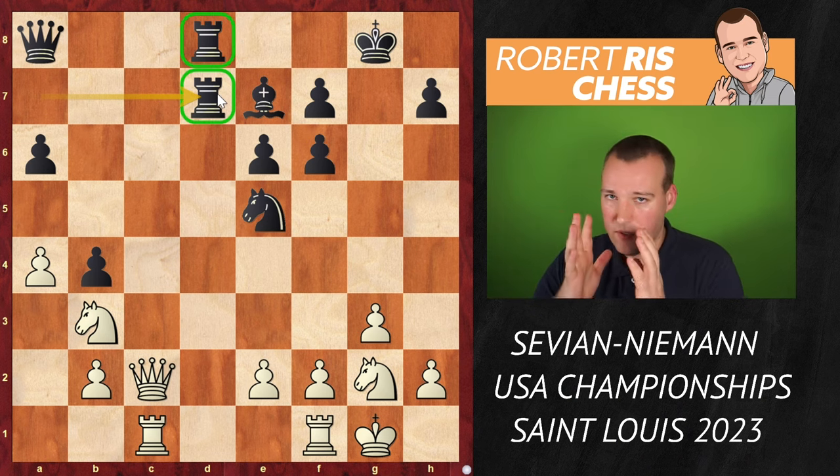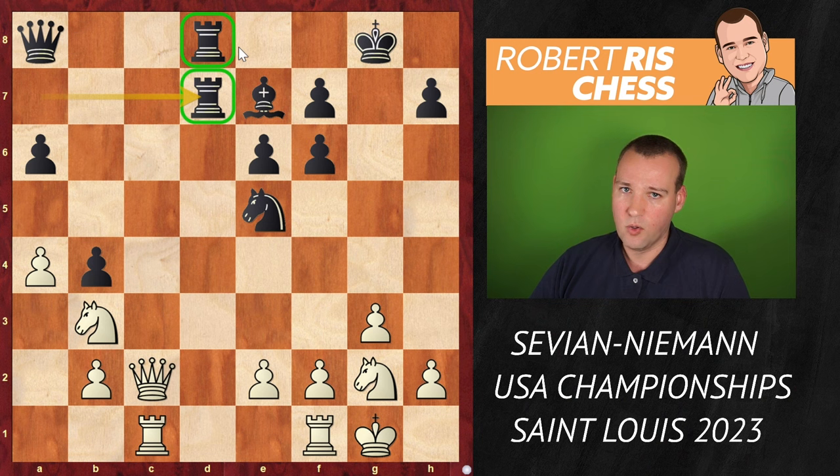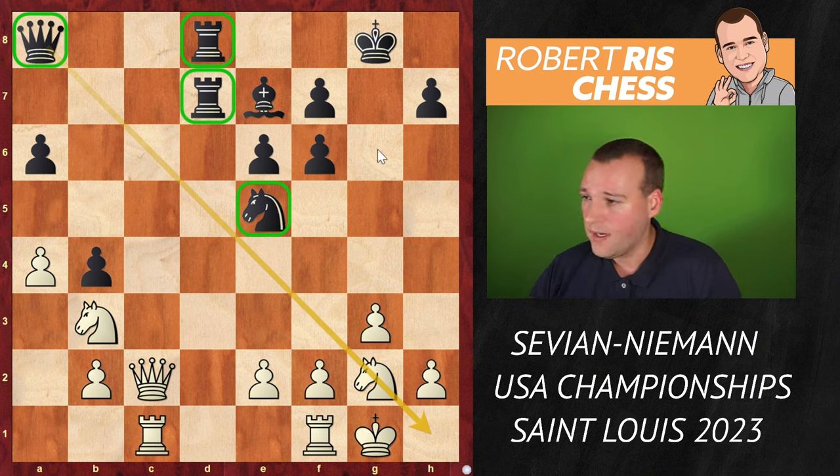White recaptures the pawn on D4. The rook comes to D8 to attack the knight. Knight goes back to B3, and now rook D7. Black is more than fine — I like black's position. There are two open files: one is occupied by the white queen and rook, and the black rooks are controlling the D file. The queen, even though it's standing in the corner, is quite active, and the knight on E5 looks great.